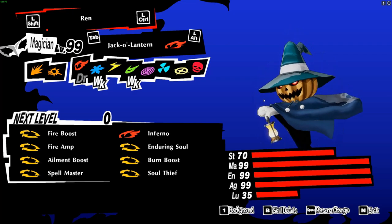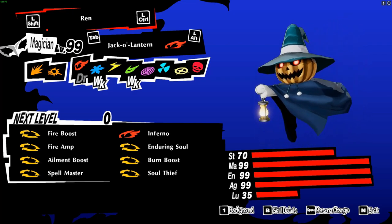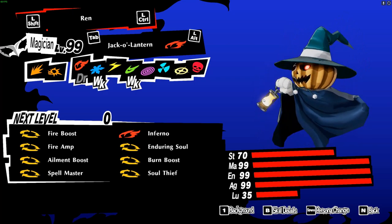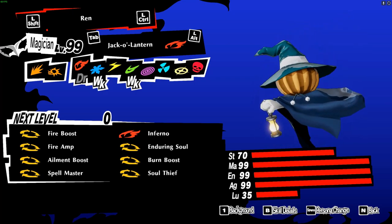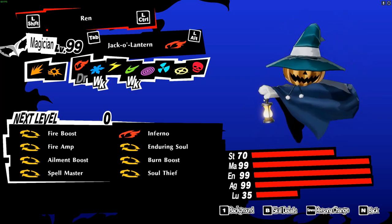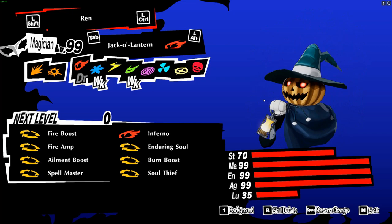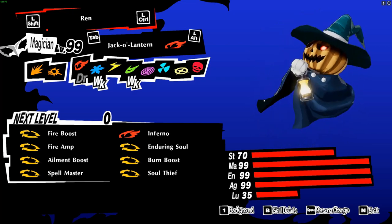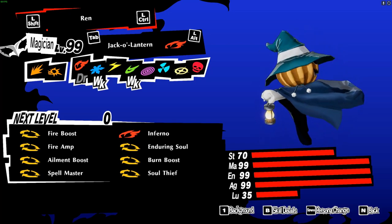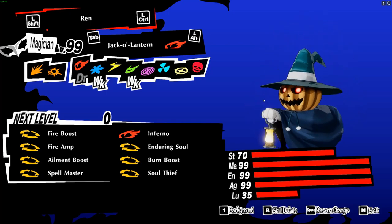As far as what he needs to acquire from the fusion path, Inferno is just my personal pick for my fire skill, and although I do know that Blazing Hell has more range, this is his personal preference. Then we have Fire Boost and Amp for more damage, as well as Ailment Boost to stack with the Burn Boost, almost ensuring ailments on your opponents.